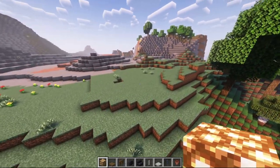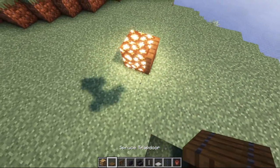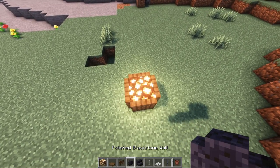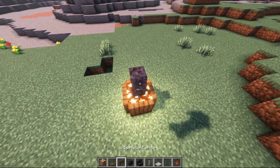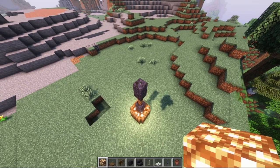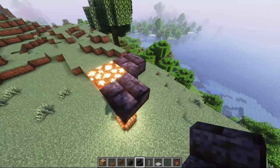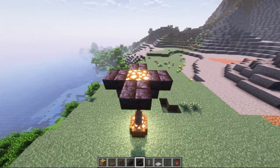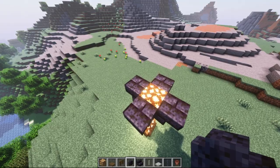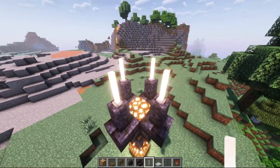First things first, find the spot that you want to defend. I'm going to go ahead and place four spruce trapdoors along each side. Next, go ahead and place one polished blackstone wall with a spruce fence in between another blackstone wall. Next, we'll put a glowstone block on top of that with polished blackstone brick stairs upside down on each of the four sides.